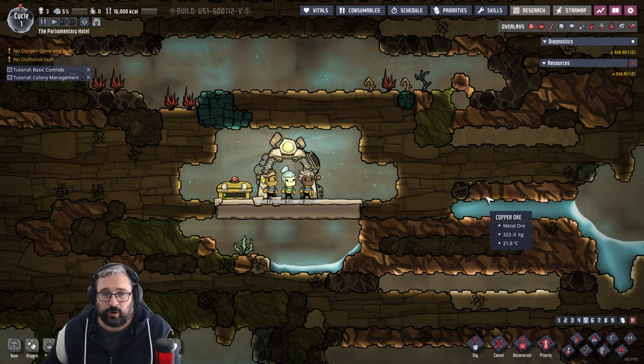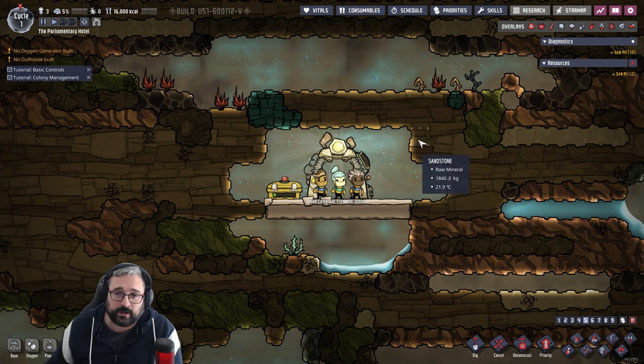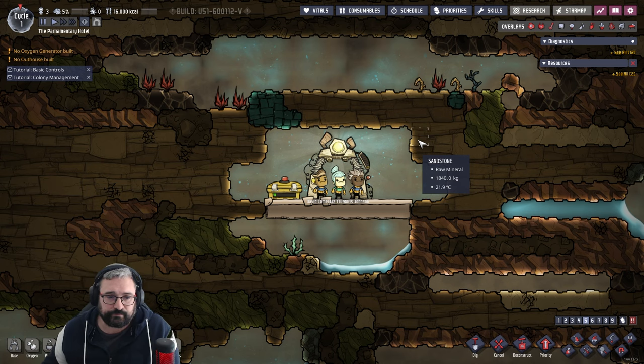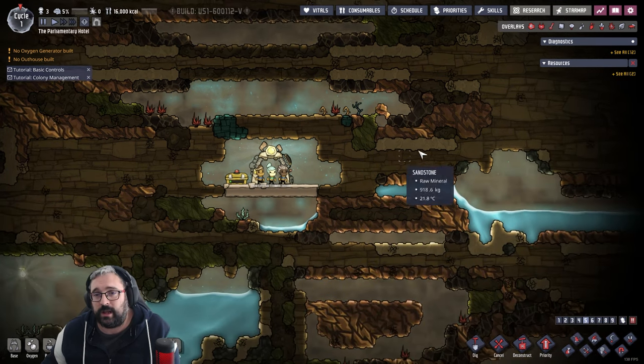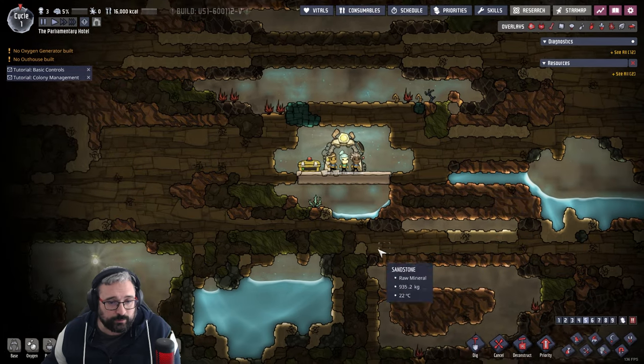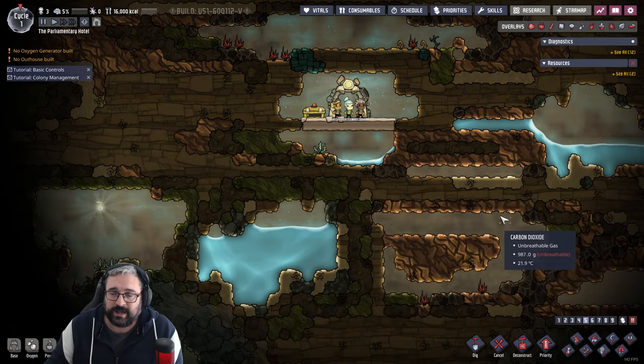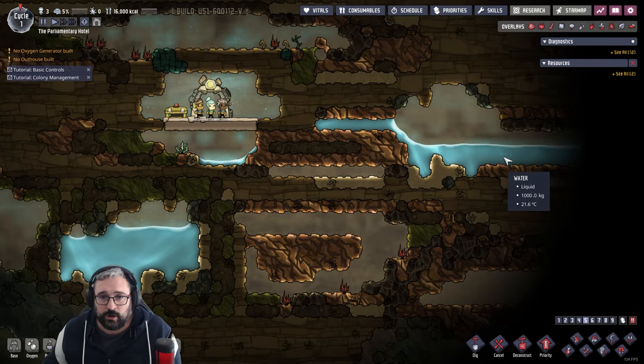For those of you who haven't seen this game, we're not actually going to be giving orders specifically to our little duplicants — our little politicians. Ironically, I think a lot of people would prefer that these three went and lived a few miles underground. We're going to be putting out jobs and the game will assign duplicants to do those jobs based on their skills and prioritization. There are many types of soil, iron ore, metal ore, algae, different gases — some good, some bad — water deposits, and little shine bugs. Everything has a role to play.